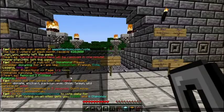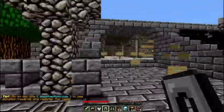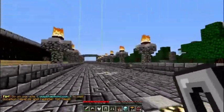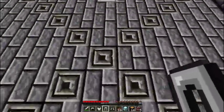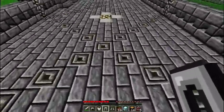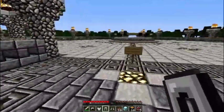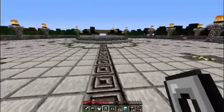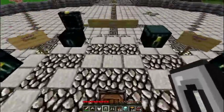Another plugin on this server is MCMMO, which I have mentioned in a previous episode. Basically what this does is add an RPG-style feature to the game — the more you mine, the more you cut down trees, even the more you fall off cliffs, you will level up for basically everything and anything.